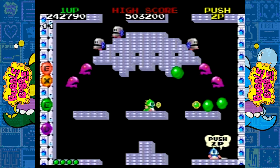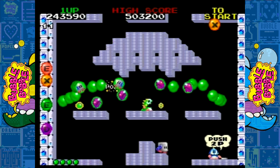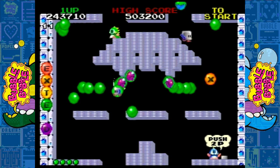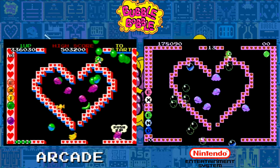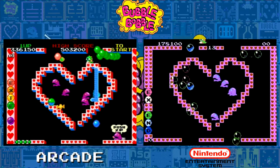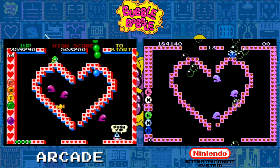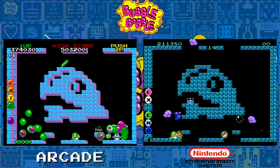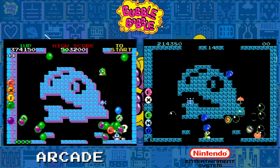Each stage features different platform layouts, with some taking the form of objects, words, and in-game characters, with unique pattern designs for the walls and platforms in front of a black backdrop. Even with the variety of stage designs, it's a very simple look. When you look at the NES version, it manages to pull that off for the most part, though the walls and platforms lack the extra dimensions, making them look flat.